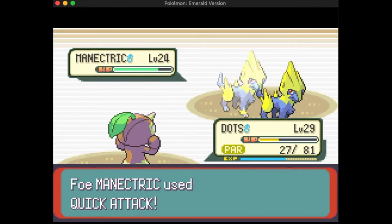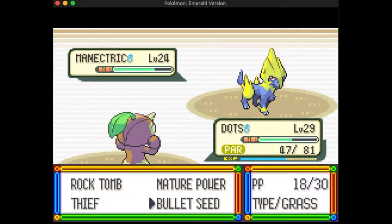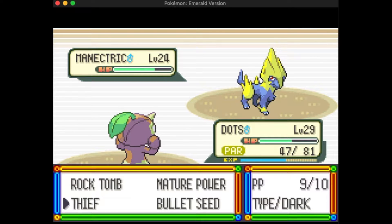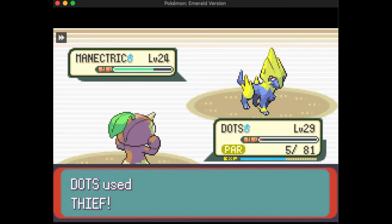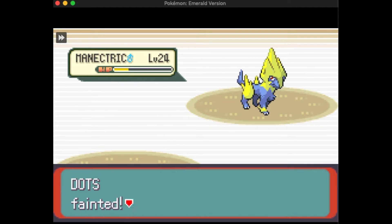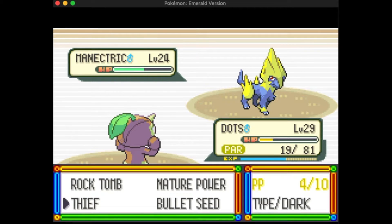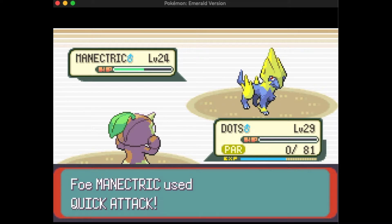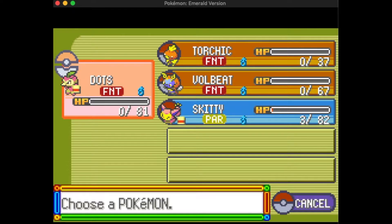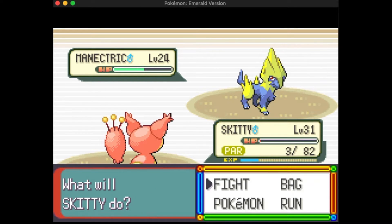I've got fainted Pokémon, and of course I'm paralyzed. If you go up against Watson, just prepare to be paralyzed the entire time. There's no way around it. You can use Paralyze Heals or the berry, but it won't matter because Thunder Wave or Spark is going to paralyze you. Just accept that you're going to be paralyzed the whole battle, cross your fingers that your Pokémon won't be paralyzed when you try to use a move — and that's kind of what ends up working out.